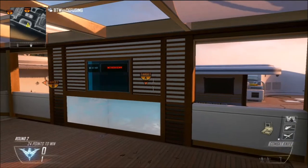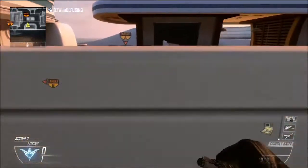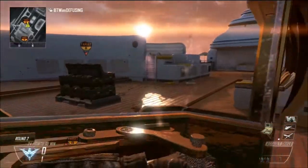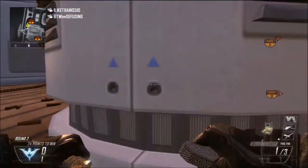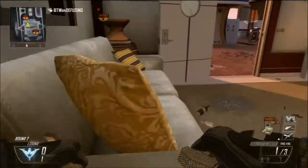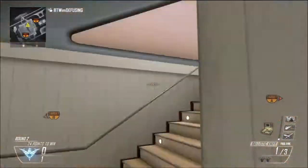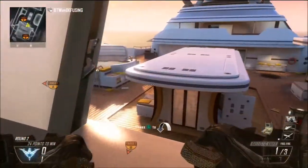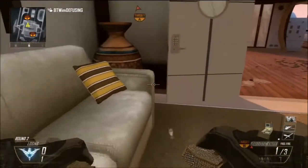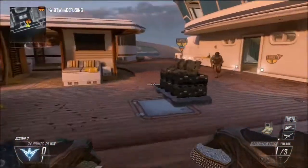You have no vision of the bomb here so you literally have to have turtle beaches or Astros and really be sound whoring. I think that's pretty much it for this bomb. You can go right here behind these little things if they're the type to rush. You can be upstairs too — this map lets you sound whore really easily. You can be up here and hear them planting at B or A, and get right here if they're that dumb.